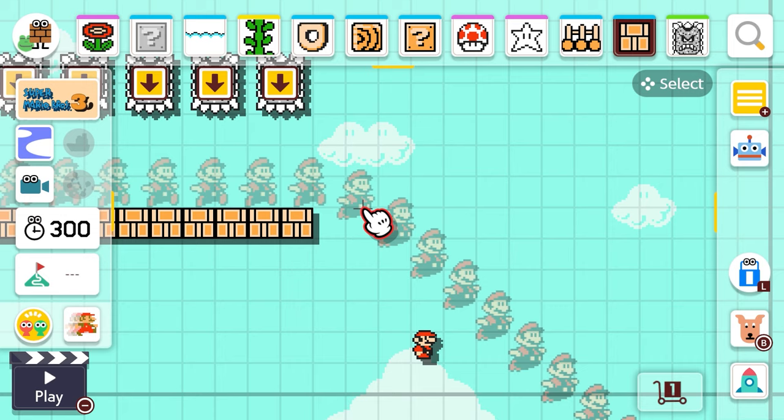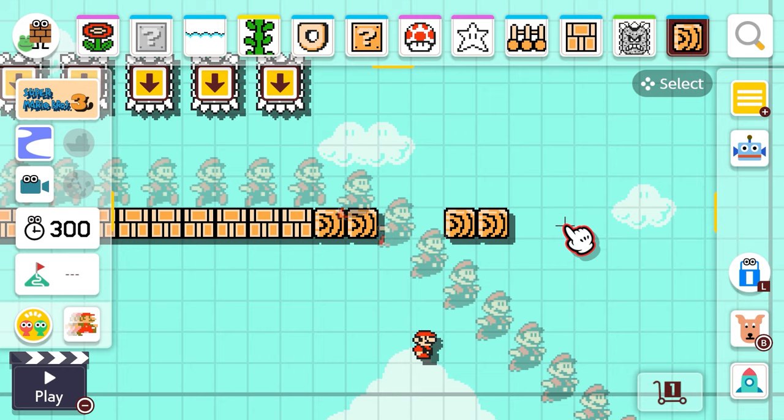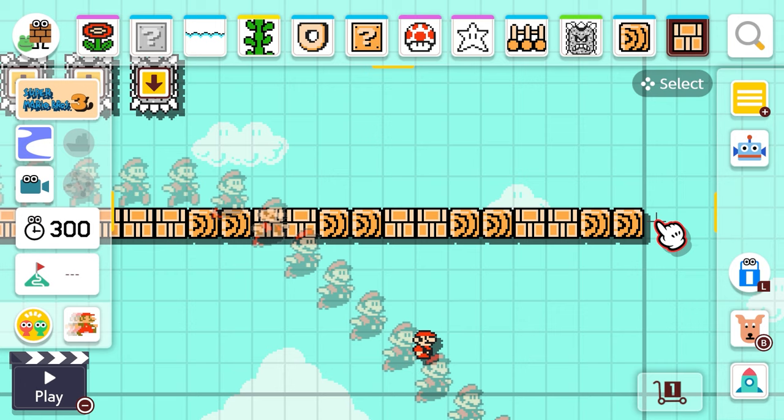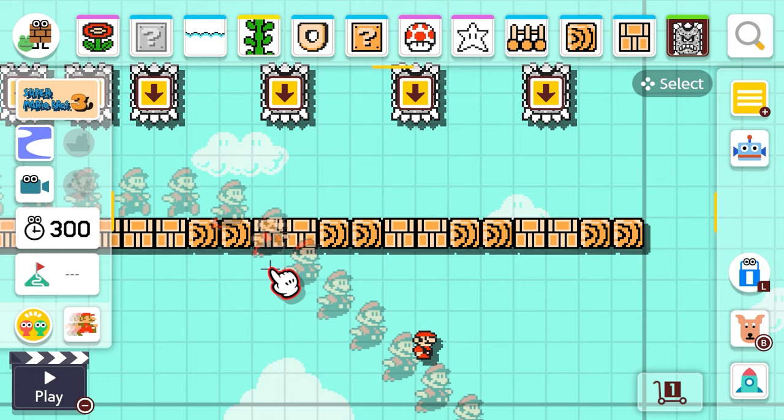You have to jump all the way from the end — maybe I should put some hard blocks here just so you know it's the end of the level. Maybe you can jump from one to the next with breakable blocks in between and more thwomps. Maybe I should change the name from Eep's Falling Bridge to Eep's Thwomp Bridge — but no, I gotta stick with my theme. That feels good, that feels pretty good.